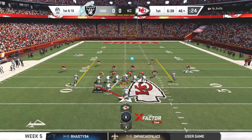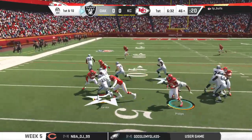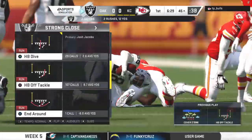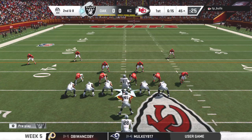First and 10 in Chiefs territory at the 46. Here's Jacobs on first and 10 — a nice job to break the one tackle, but not much daylight after that as he's brought down. Damian Wilson in on the stop. Two yards on the pickup.